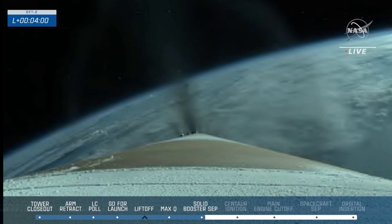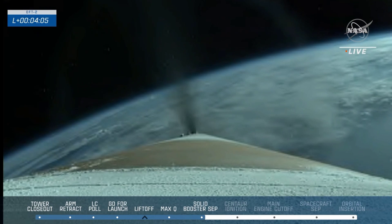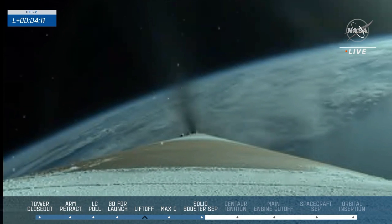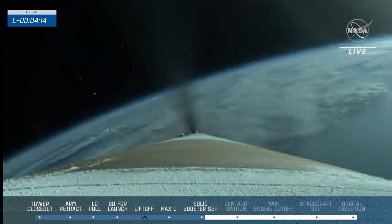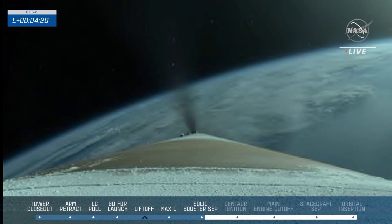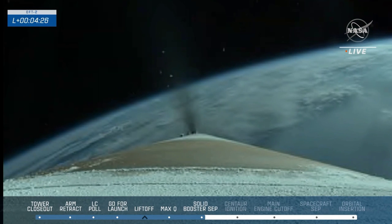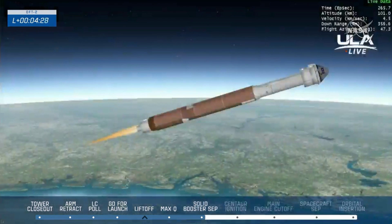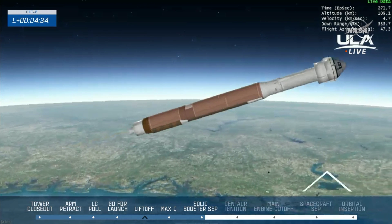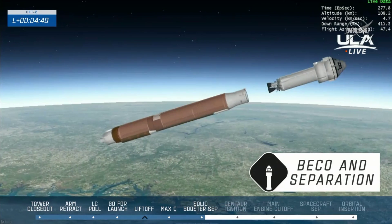Starliner flying off the east coast at an altitude of 80 kilometers, moving at a rate of 1,187 miles per hour, just passing North Carolina and Virginia off the northeastern seaboard. For those of you watching along the coastline, you might be able to see this launch. We have BECO — booster engine cutoff. We have successful staging.